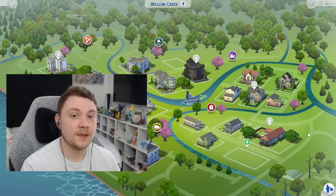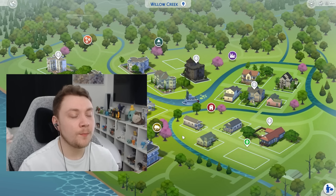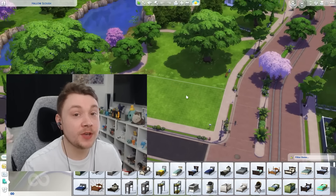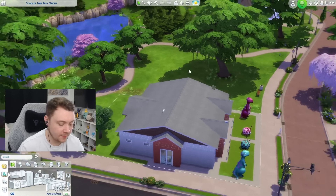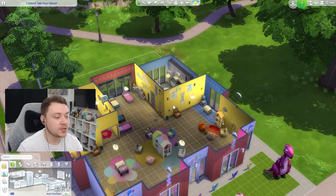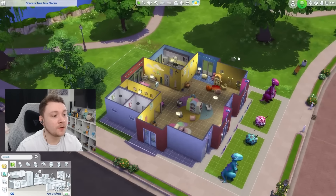Another optional tip is to make sure you integrate pack features in every single world. If you own Get Together, that pack comes with clubs — you might want to create a Willow Creek book club or set a certain lot as a club hangout and lock the door so only club members can enter. For example, you could download a toddler playgroup from the gallery, set it as a club lot, and have only toddler sims and their parents in that club — effectively creating your own daycare lot.